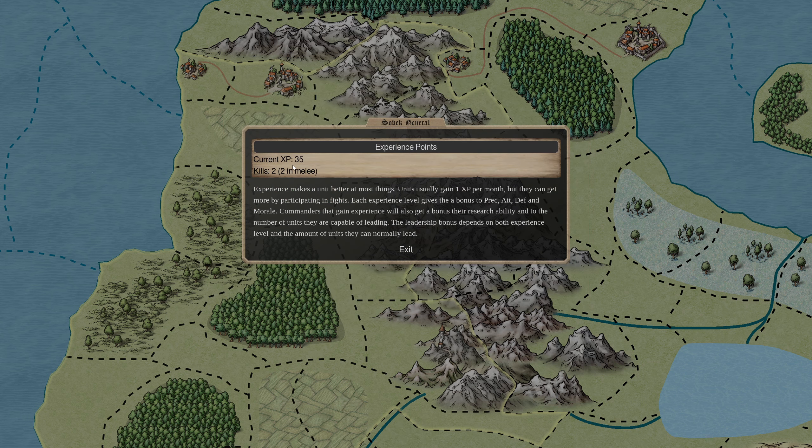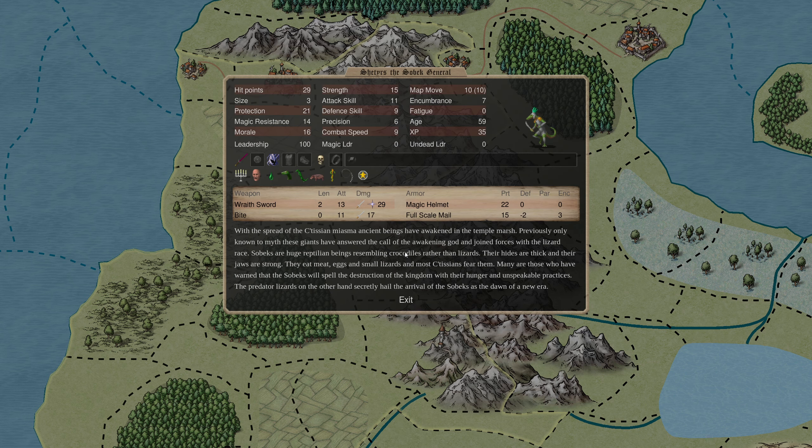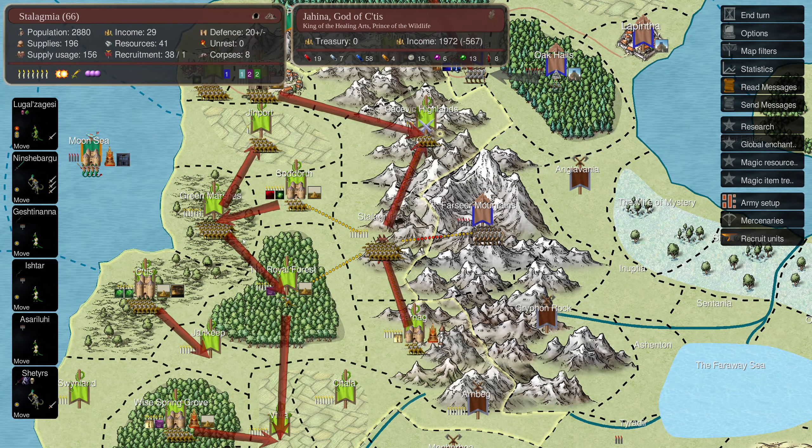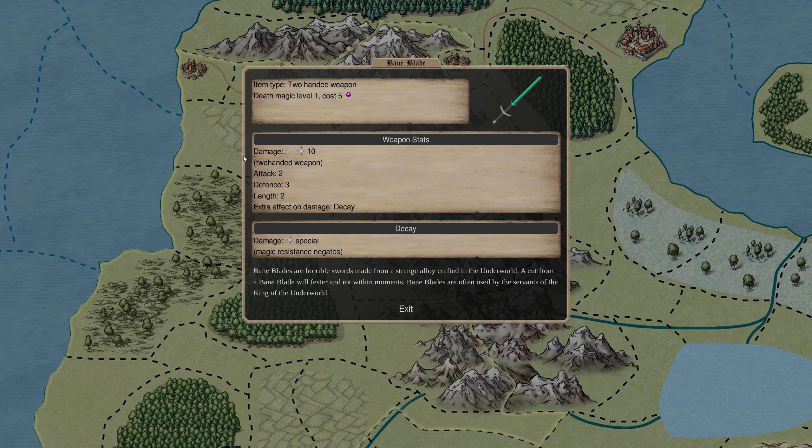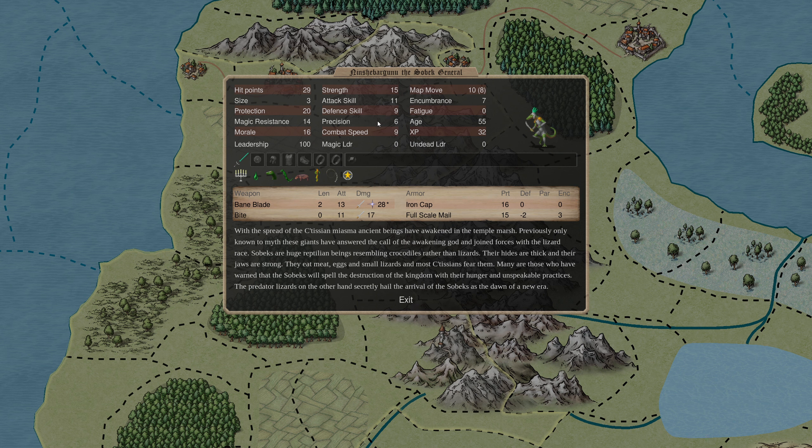We have a champion skull giving us three experience per month up to 35, so he's level one. I'll need around 60 for the next level. And Ninja Bar Gunu only has a bane blade - that decay damage reduces an enemy's stats pretty quickly, which helps a lot when fighting somebody really tough.